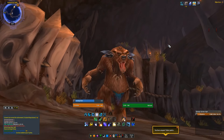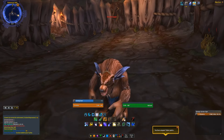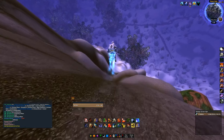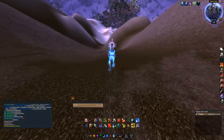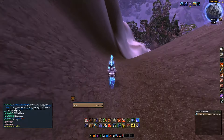Hey, what's going on guys, this is Reckles with WTBGold and today we are continuing our week of Timbermaw Hold with a quick guide specifically for enchanters. If you haven't seen the first guide on how to get exalted in 36 minutes, go watch that. The main point of doing this rep grind is getting the patterns from the quartermaster that give you between 2 and 10k profit each, but that's not what we're talking about today.